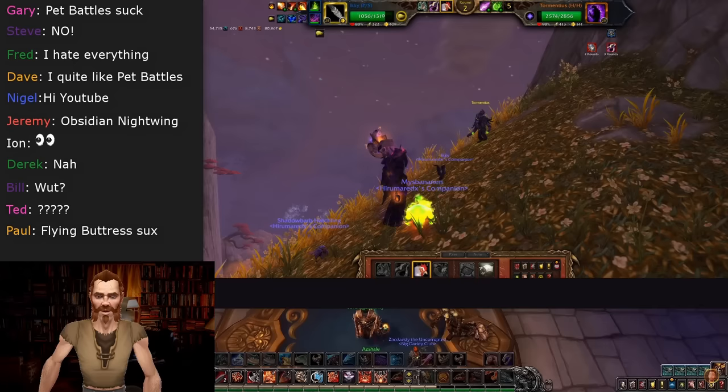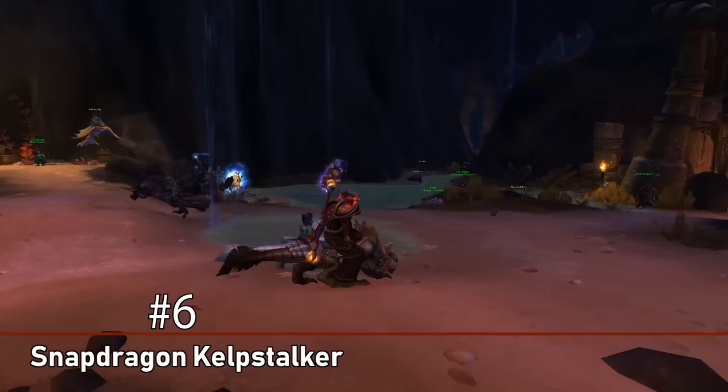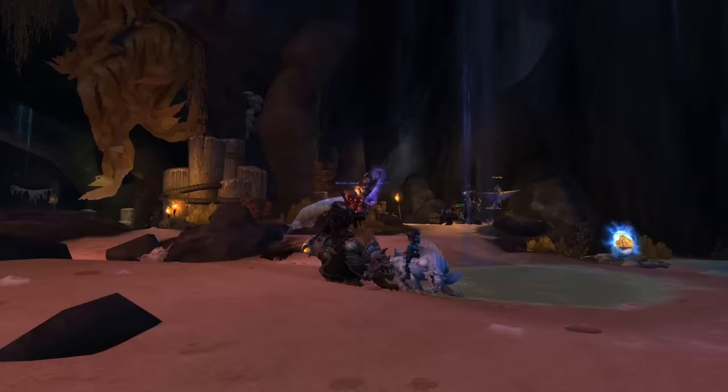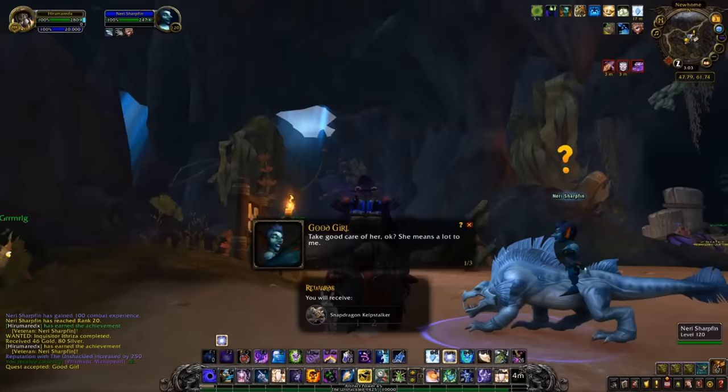At number 6, we have the Snapdragon Kelp Stalker. This mount can be obtained by getting one of your Nazjatar followers to level 20 — specifically Neri Sharpfin for Horde or Hunter Akana for Alliance. As soon as you get that follower to rank 20, they'll offer you a very short quest that basically just gives you the mount. To get them to level 20, you first need to unlock them by doing the short quest chain that introduces you to Nazjatar.